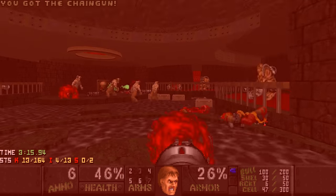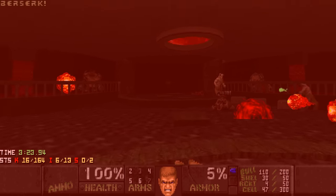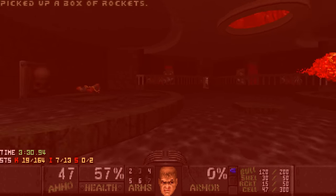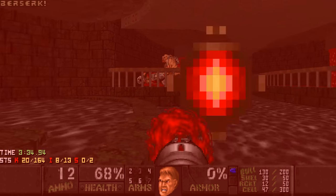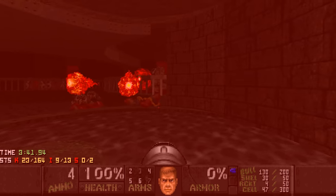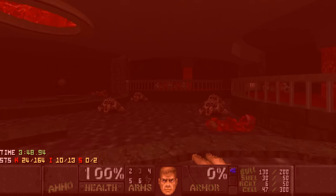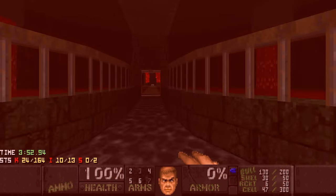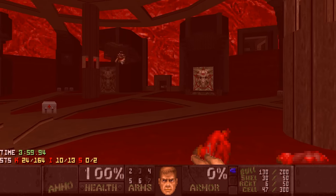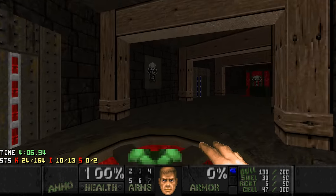Suddenly I grab the berserk out of nowhere. And again. And again. And again. It keeps switching me to the fist - it's out of my control, but there's a certain rhythm. So the gimmick here is that every five seconds or so, a voodoo doll grabs a berserk pack, which fortunately heals you, but it keeps switching you to the fist, which is annoying while fighting all those enemies. Very, very gimmicky. It's stupid in a good way.